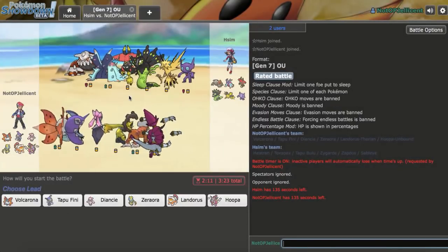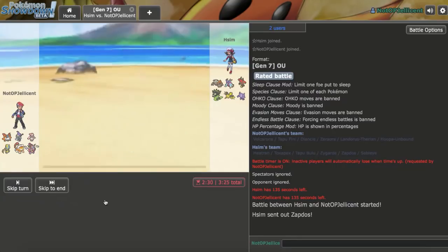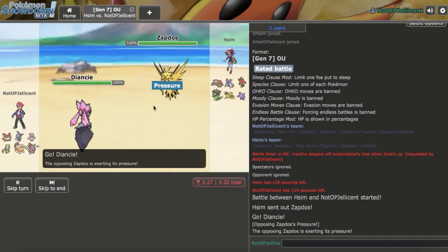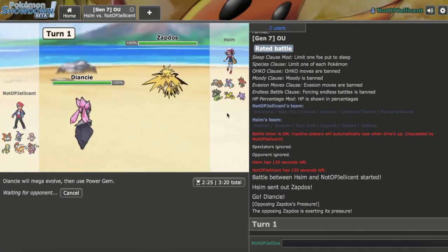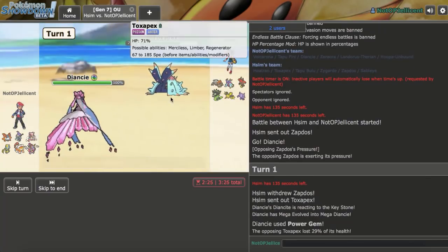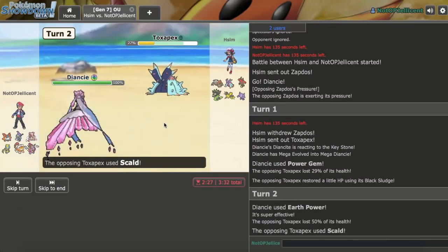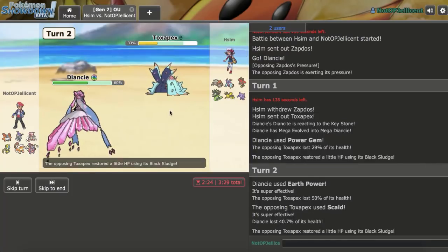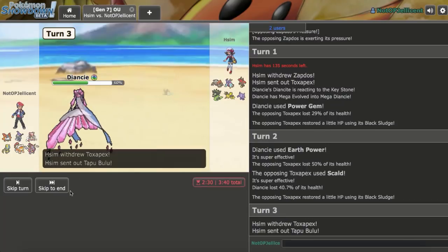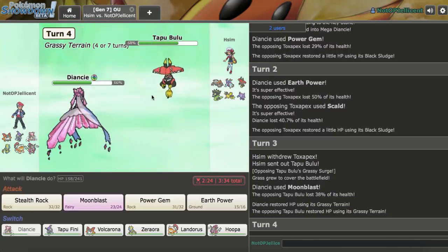Our first game — this guy is running a pretty nice balance, very weak to Volcarona if we can weaken the Toxic Spikes. Hoopa is great at clicking Hyperspace Fury through his team. I lead with Mega Diancie as he leads Zapdos — I'll pressure it with Power Gem. He switches to Toxapex, so I stay in and weaken it with Earth Power — this will help my Volcarona a lot. Then I hit Tapu Bulu with Moonblast as it comes in — definitely Assault Vest, good information.